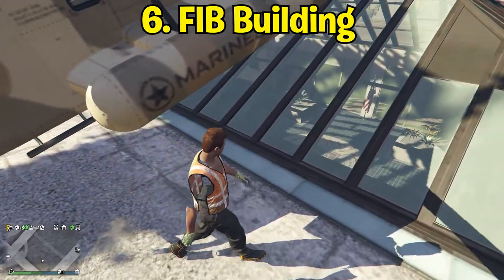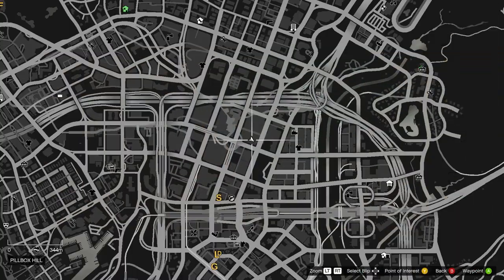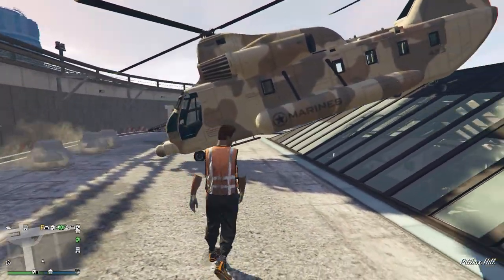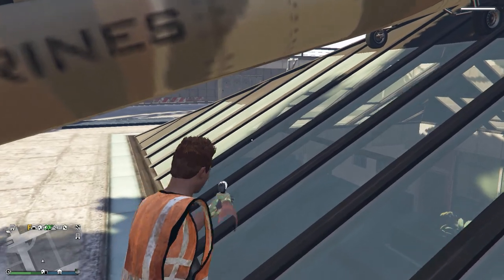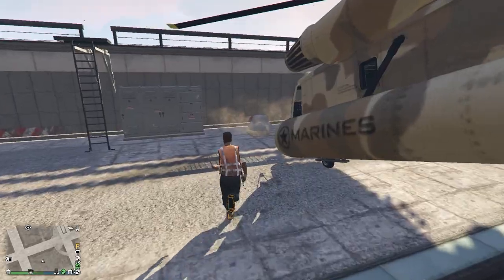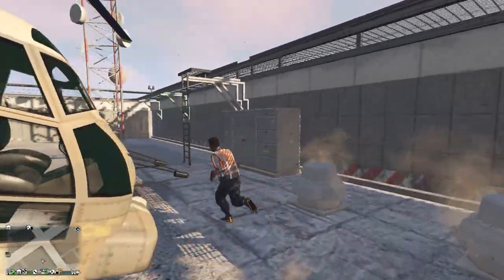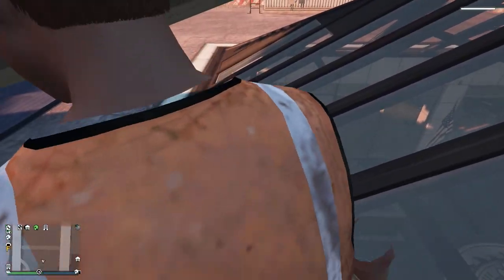This next one is actually a personal favorite — we're going to be getting into the FIB building. This building is massive, so there's a lot to explore in here. All you need to do is bring a cargo bob up to this location, park it just like I do, then get any gun out and simply roll underneath — you should glitch in if you've done it correctly. Sometimes you may need to adjust the cargo bob to a different spot. I can't seem to get it to work right now, so I'm going to show you a clip of someone actually doing it, just to show that this one does work.